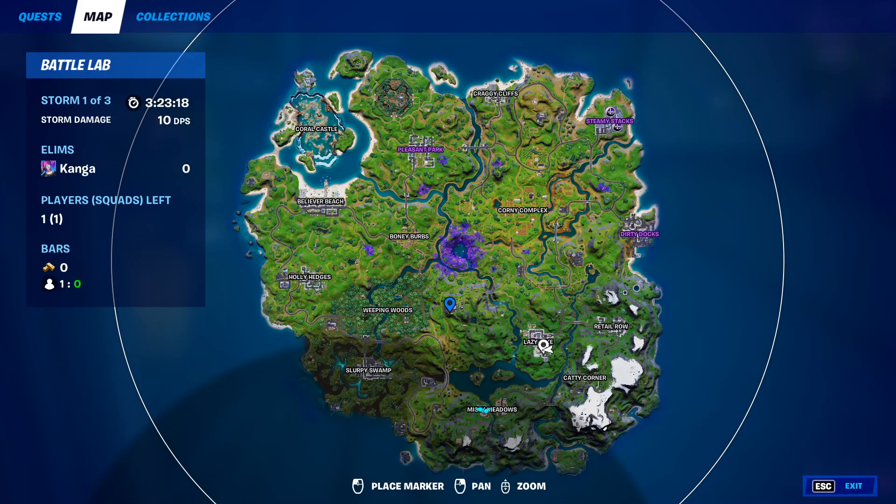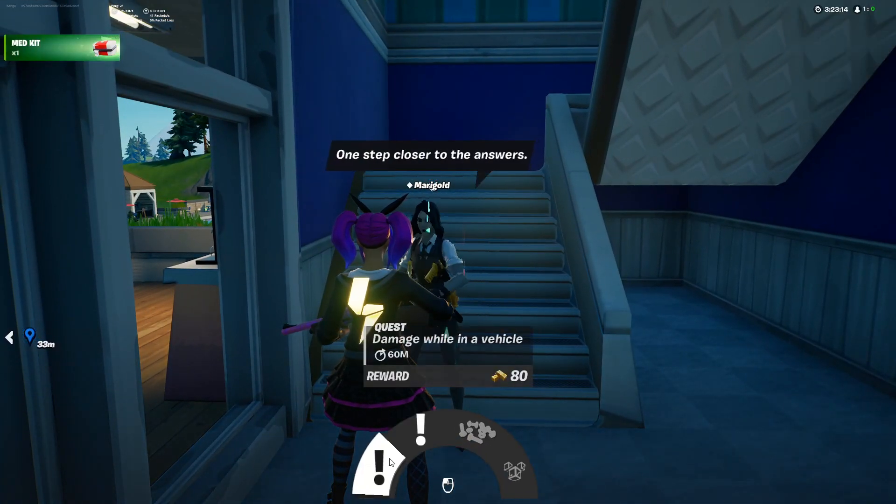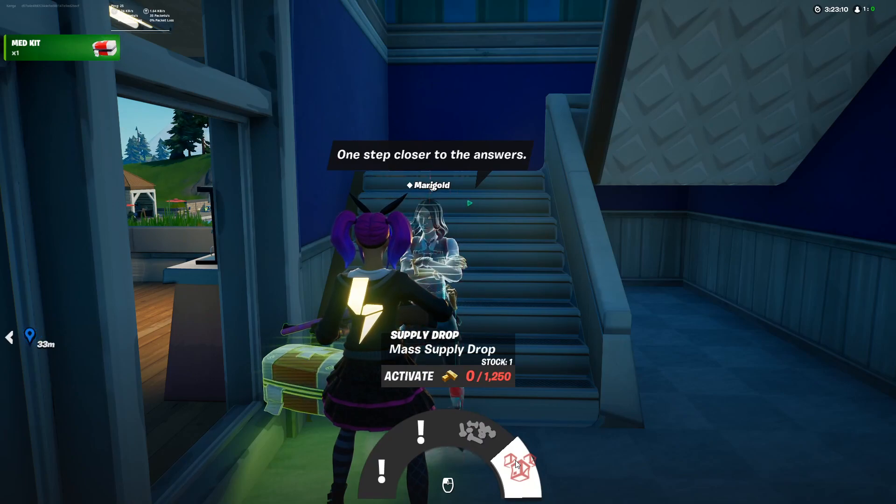NPC number 10 is Marigold and she can be found on the east side of Lazy Lake. From her you can get two different quests, you can buy nuts and bolts, and you can also activate a mass supply drop.